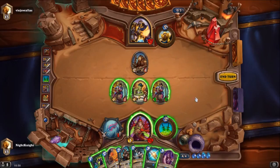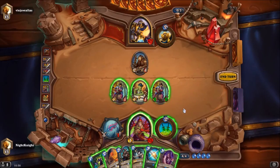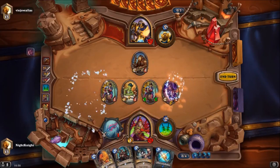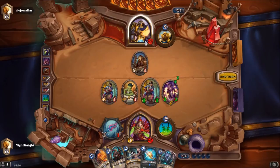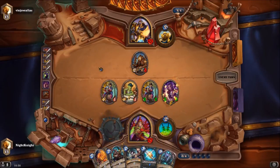I can use my weapon and trade the 1-1 in order to kill his minion, or use my Questing Adventure with Journey Below, or use my Loot Hoarder and a two-mana spell to clear. I think Questing Adventure with Journey Below sounds fine. Maybe even going all face, because I feel like Paladin tends to not play Consecration lately — maybe because people stopped swarming the field with Zoo. They are relying on stuff like Equality.